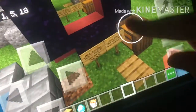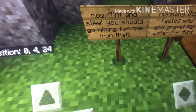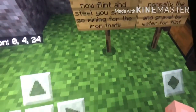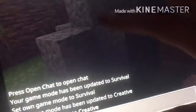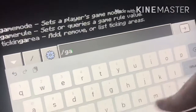That will get rid of your water. Now let's get rid of that lava. For flint and steel — you should go mining for iron, that's normally the fastest way, but any way works. For flint, you should get gravel — it's very common near water pools.